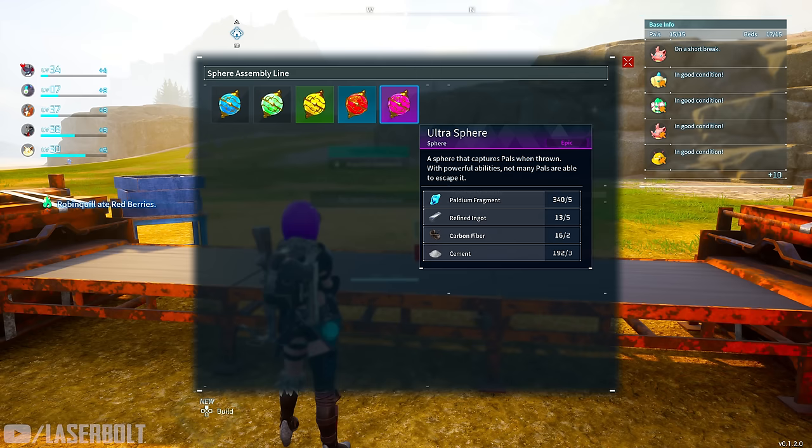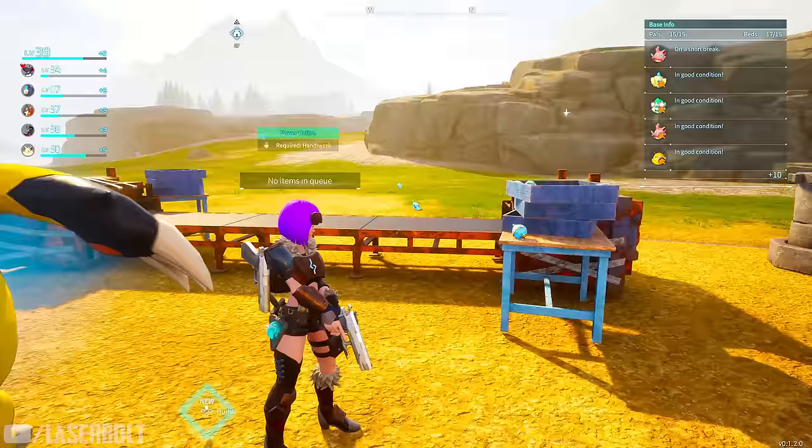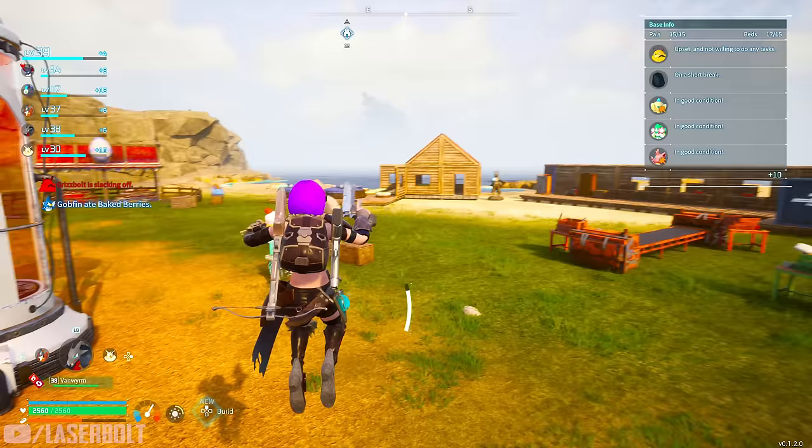Once you have your ultra spheres — about 20 of them — you'll be set up and ready to go. I personally have 40 prepared, but 20 is really all you need to get this done.